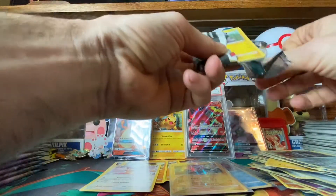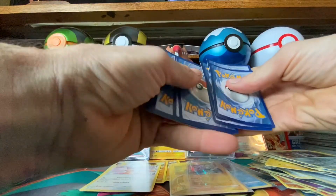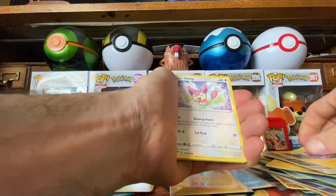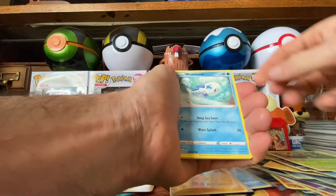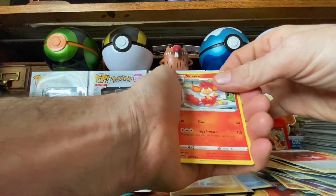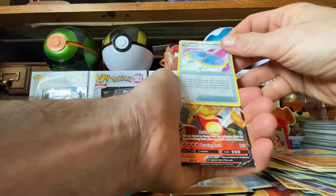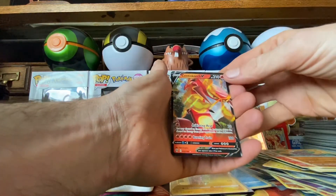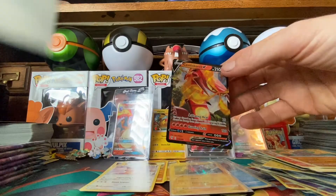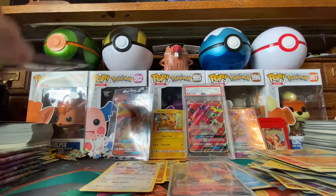All right, eight packs left guys, eight packs left — see what we can pull! Code card, one, two, three, four. Got a Toxel, Skiddo, Wishiwashi. Psychic Energy, Heat Energy, Seismitoad, Dugtrio. Reverse holo Big Parasol, and for the rare — oh! I thought that was the Charizard! We got a Centiskorch V! Yeah, I thought that was the Charizard from the bottom — oh my god! Sorry, my heart was racing, I thought that was the Charizard.